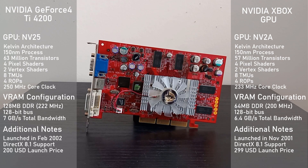The core is clocked a little higher on the TI4200, at 250 MHz rather than 233 MHz. For memory, the TI4200 has 128 MB of DDR RAM clocked at 222 MHz. This is the main difference, as the original Xbox's GPU has access to only 64 MB of RAM, which is also shared with the system.